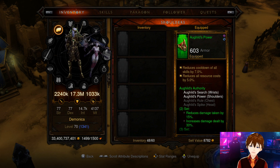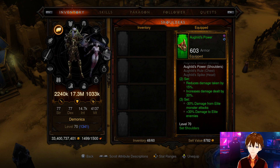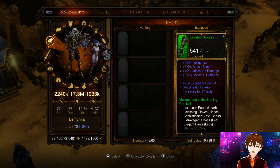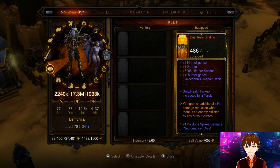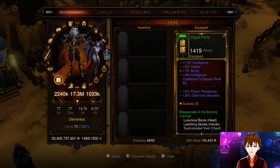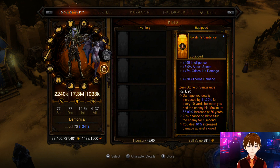On this build we are going to be using Dayntee's Binding, but we're also going to be using a Gold set. The two-piece bonus reduces damage taken by 15%, increases damage dealt by 30%, 30% minus damage from elite packs, and you also deal 30% increased damage. We're going to use Maltorius' Petrified Spike to power up our Bone Spears and Dayntee's Binding to power up the damage we do with our curses.